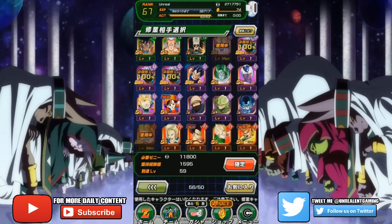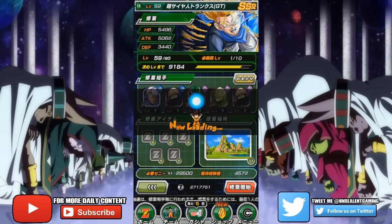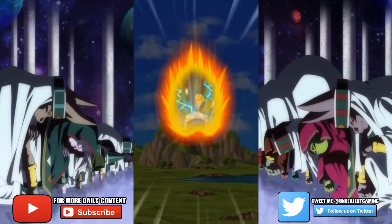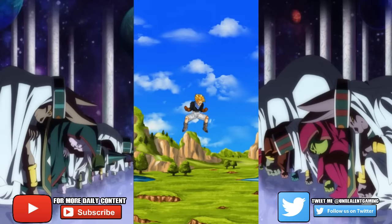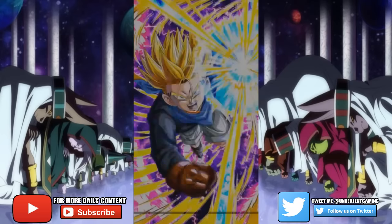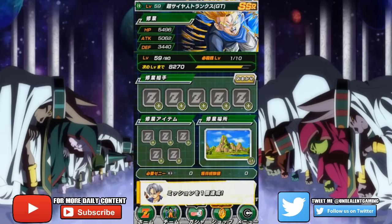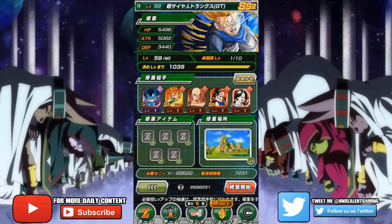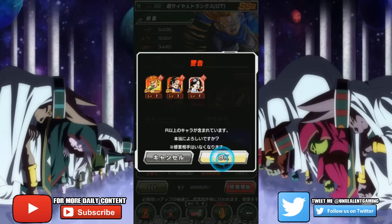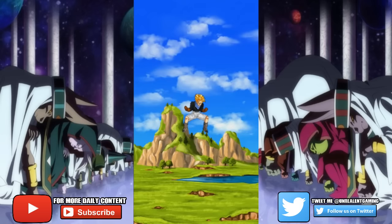Comment down below what cards you guys have gotten so far. I really want to go ahead and purchase more Dragonstones — I've never purchased them in this game before, but if this event is going on I definitely want to be a part of it and have a decent lineup. I hate having scrubby cards like Trunks, Chi-Chi, and Videl. I'm still level 59, and if I can get Goku Black or someone else that'll be really dope.